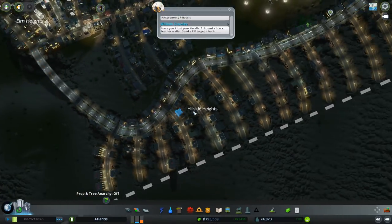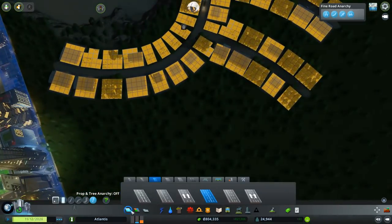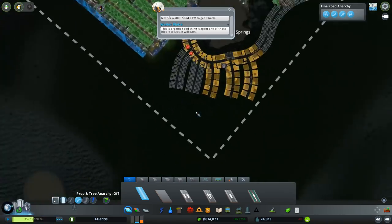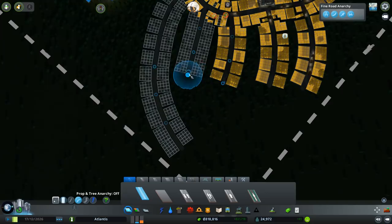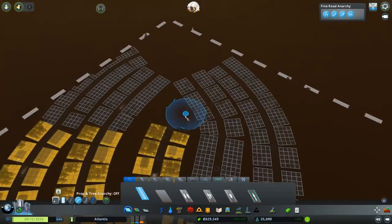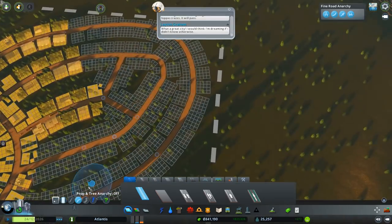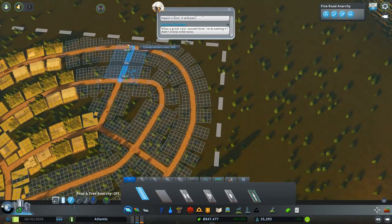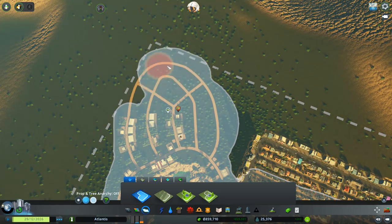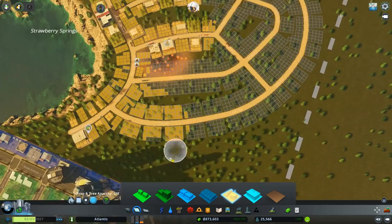Hillside Heights is doing pretty well — got a lot of happy residents. We need more industry, so we're going to expand our logging operations. Look at that — that's fantastic. We can just copy this here as well, and now we have a way to get all over the place. Go ahead and zone it all up. Everything's on fire — that's an issue. Thankfully we have a fire station right there, so hopefully that'll help out. Sorry about the fire. More of you move in while there's a fire.